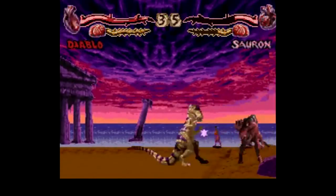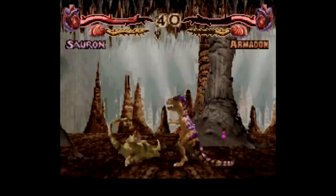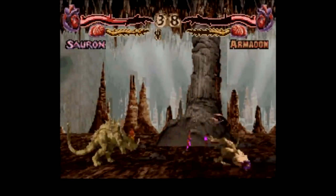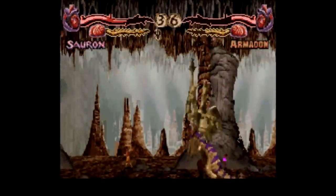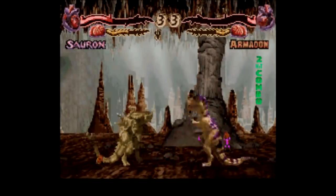Y and B are upper and lower quick attacks, while X and A are upper and lower fierce attacks. For the most part, the controls are reasonably solid — they're not as quick and effortless as the more popular fighting games of the time, but they're definitely better than stuff like Ultimate Fighter or Clay Fighter.